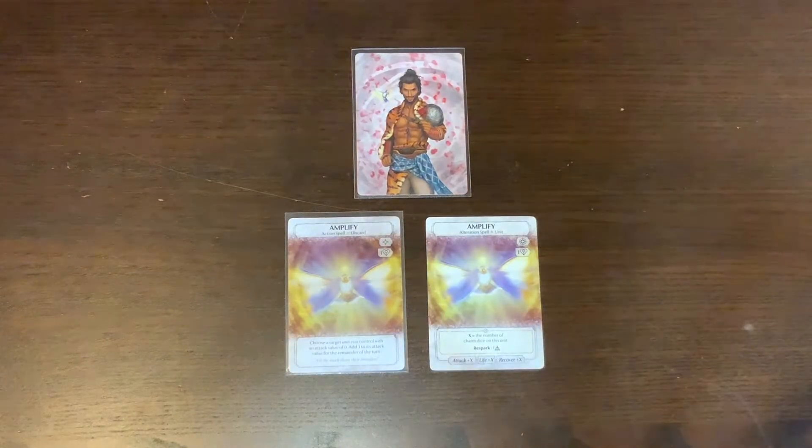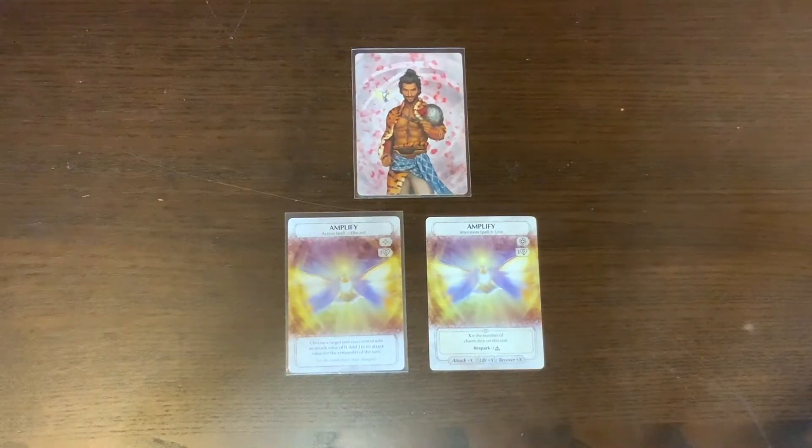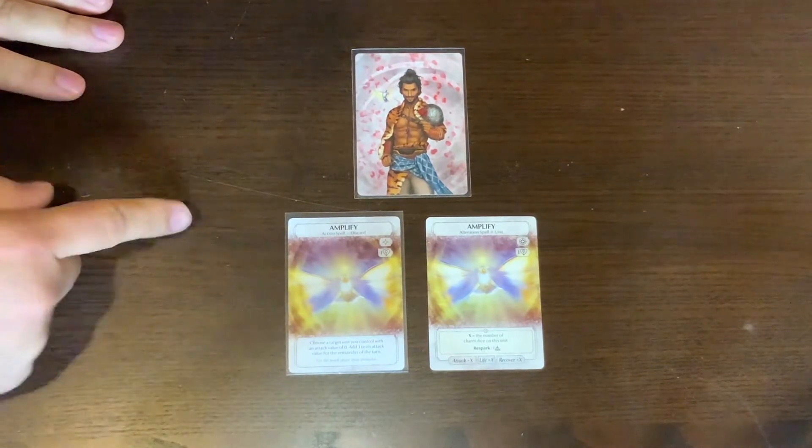Welcome back to the Ashes comparison video. We're going to be taking a look at Leo Sun Shadow and Victoria Glass Fire today, looking at the old cards and the new cards from Ashes: Rise of the Phoenix Born versus Ashes Reborn. The sleeved card is the new ability and the unsleeved card is the old one that's been retired. Leo didn't have much change in his deck — only six cards, fairly tame.